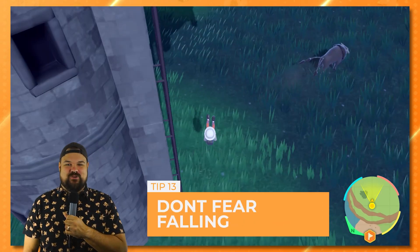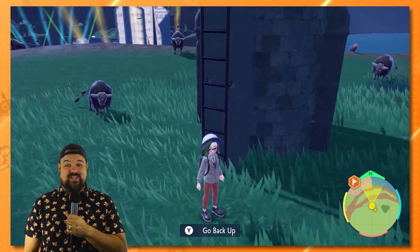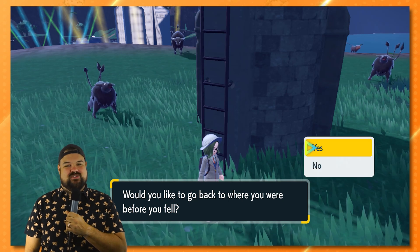Don't be afraid of heights — there's no fall damage in this game, including with Miraidon or Koraidon. While not on your mount, if you fall from a tall building, your Pokemon will come to your rescue and slow your fall. Once you're on solid ground, you can press Y to return to the place you fell from.